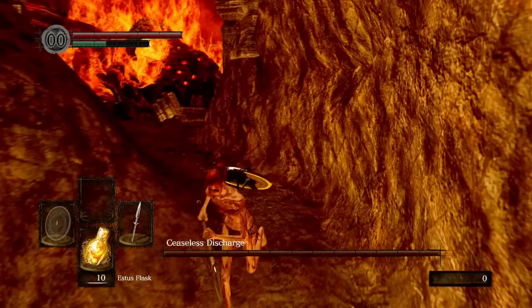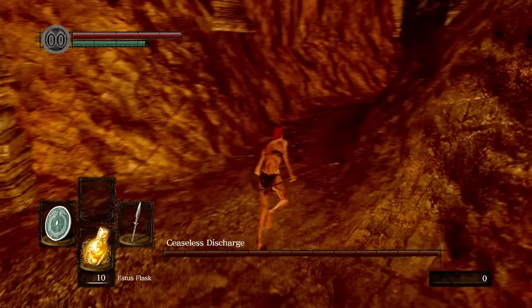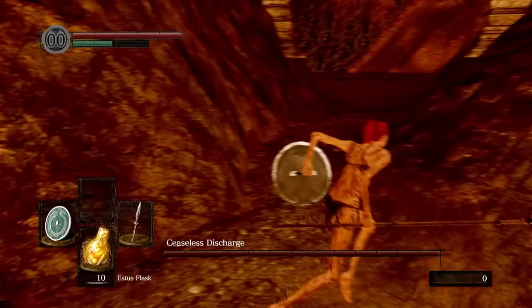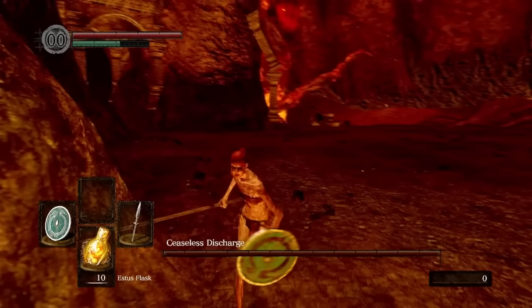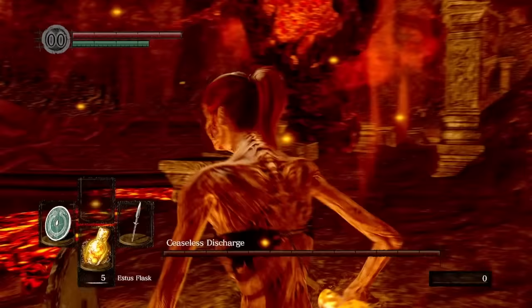Yeah, that's not ideal, but at least we can run back. The next attempt, I avoided his attacks and got back around his sister's grave. For anyone who doesn't know, to get Ceaseless to do his final jump attack, he has to detach his arm from his body — he doesn't seem to do this unless he's around the grave when the fight begins, but for some reason he did it all the way over there. After getting cooked well done, he does the attack and... yeah. Let's move on.